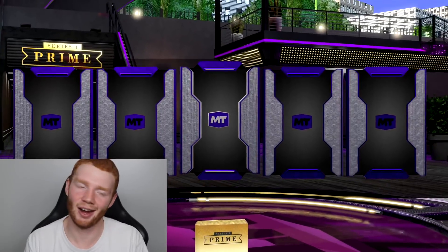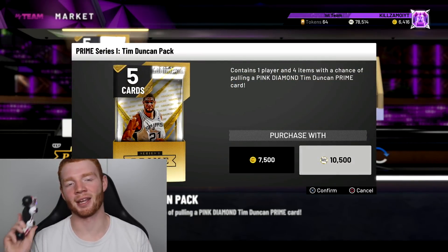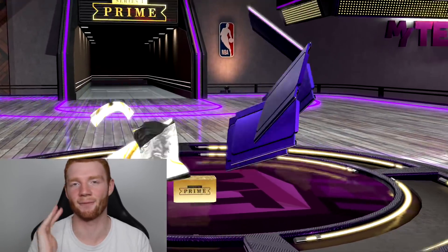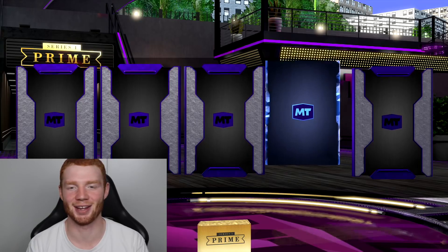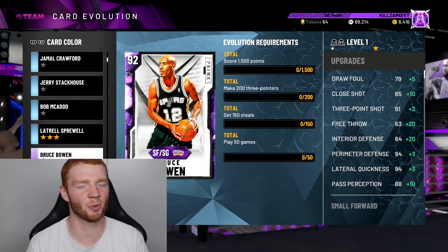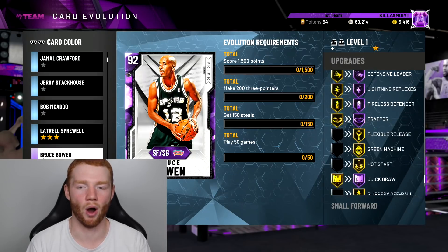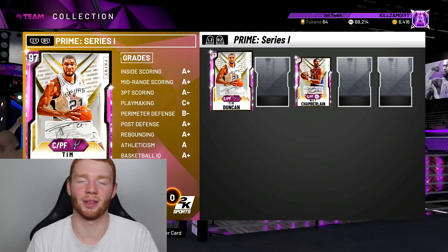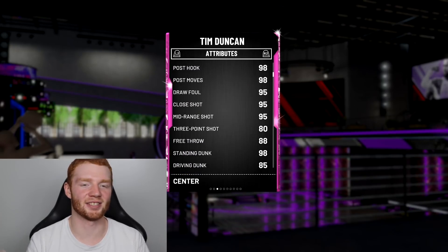Tiago Splitter — done and dusted. The final VC pack of this fire pack opening — I'm very happy I could do this as a comeback from my last terrible opening. And to end it off right, we do a pack with MT — 10,500 MT. Don't dare be Draymond Green — okay, it's Blake Griffin! I'm happy with that. First things first, Bruce Bowen's evolution looks pretty hard — to bring him to a diamond he gets Hall of Fame Quick Draw. And we pulled Tim Duncan too!